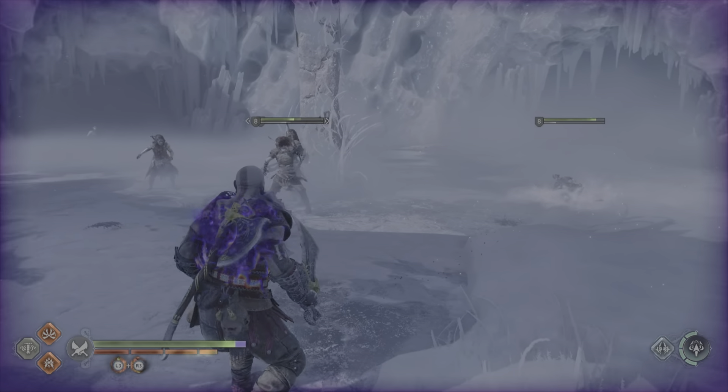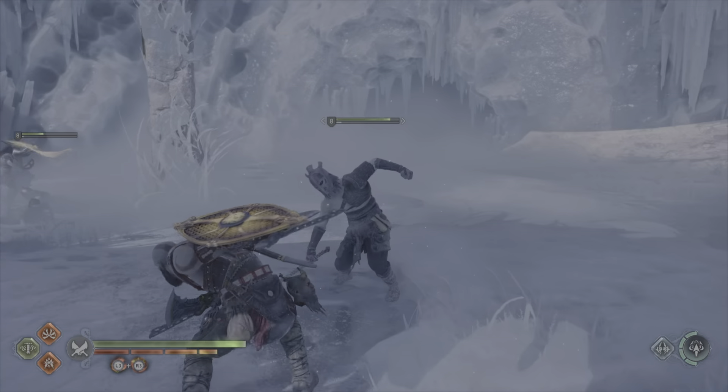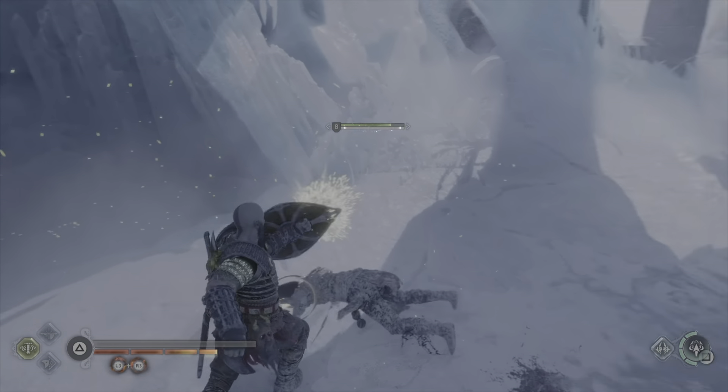If you are surrounded, parry an attack and it will stun all enemies in the vicinity, giving you some space. A great place to practice this is in the training grounds in Niflheim. Secondly, bare-handed attacks, kicks and shield strikes will stun enemies significantly quicker than attacks from any of your weapons.